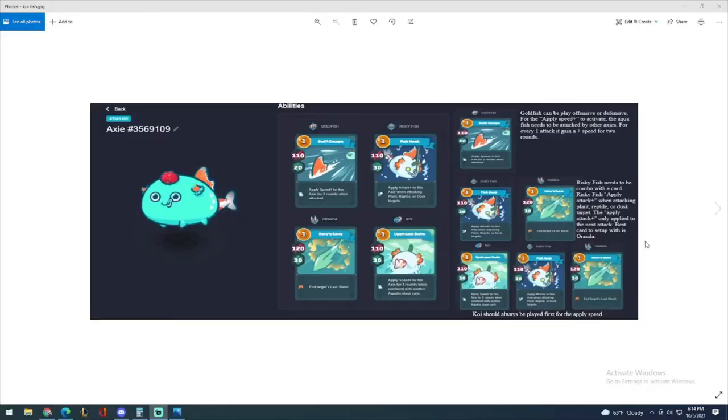Let's discuss the combos. Goldfish can be played offensively or defensively. To apply speed, the Aqua Fish needs to be attacked by other axies — for every one attack it gains plus speed for two rounds. This card only works when your axie is defending. For example, if their axie attacks your axie and your axie uses Goldfish, they get plus speed every time they're attacked. Now Risky Fish: it applies attack to this axie when attacking Plant, Red Tile, or Dust targets. Basically, when you use Risky Fish the next attack gets a little extra boost against Plant, Red Tile, or Dust.